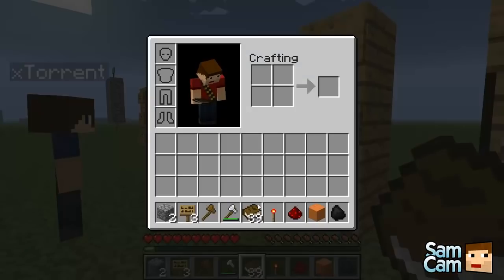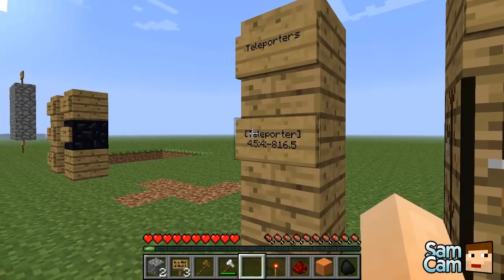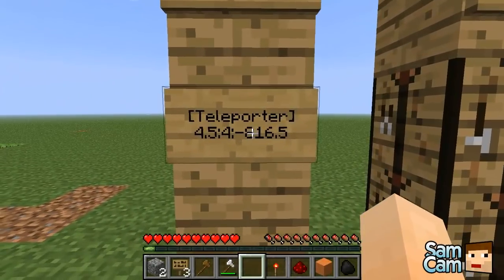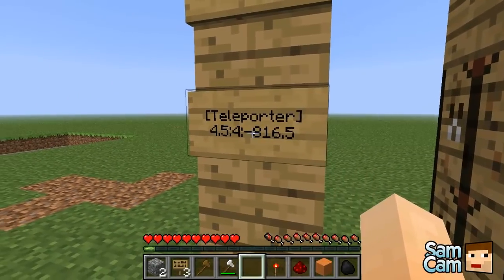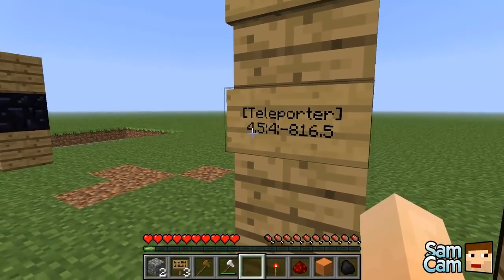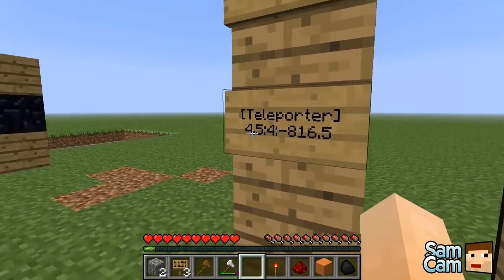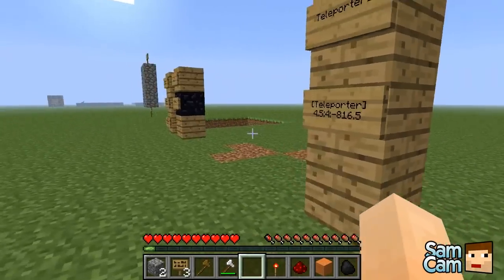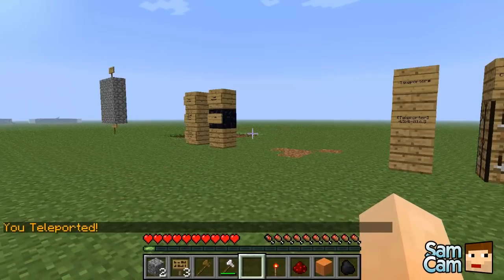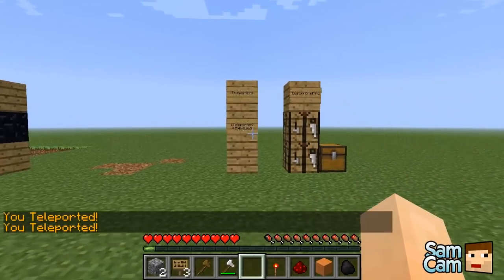There are also teleporters. For this, you put 'teleporter' in square brackets and then the location you want to teleport to - the X, Y, and Z coordinates. You can put decimals in there. So for instance, we've set coordinates like 4.5, 4, -8, 1, 6.5. If you right-click the sign you get teleported directly to that location.